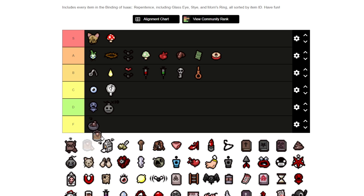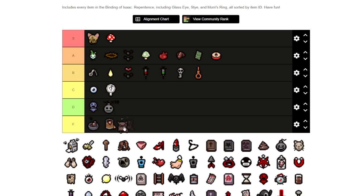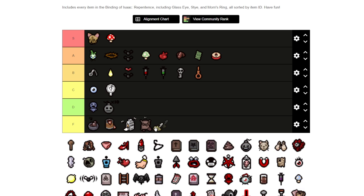I'm going to mark all these red heart health items as F tier. As much as they give you health, the problem is there are just too many of them, and they don't give you that much health. They do heal you a little if you've got more than two hearts, but they're basically the same items with different icons and names.